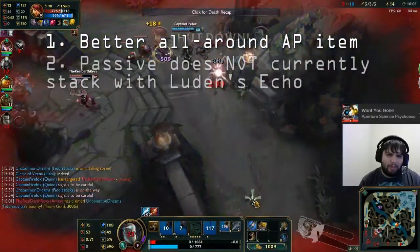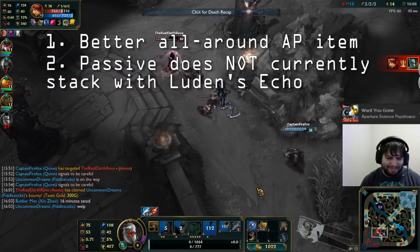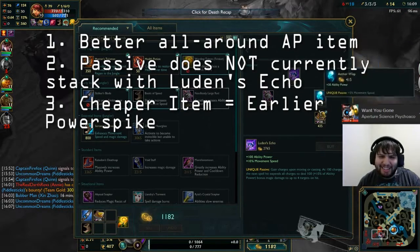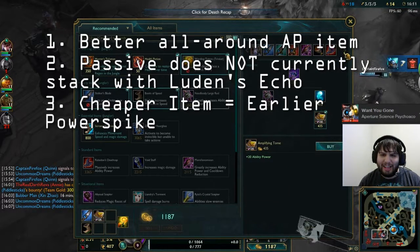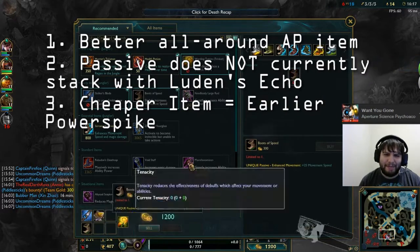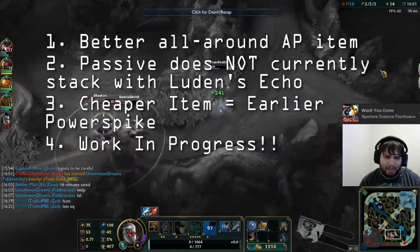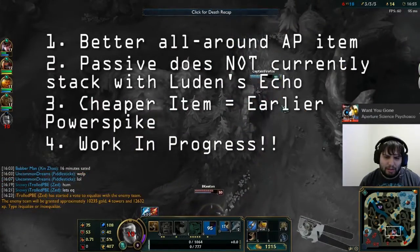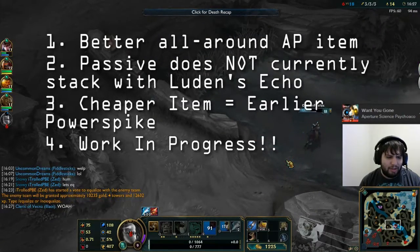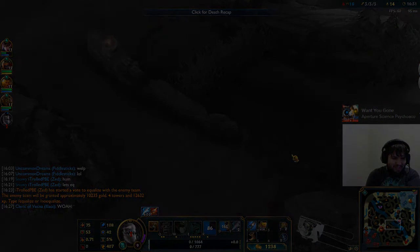The passive does not stack or combine with luden's as of now, but this may change. It's cheaper than either rune glaive or luden's, meaning an AP jungler's power spike will come earlier. Finally, this item was just introduced onto the PBE yesterday, so it's heavily work in progress — don't get too invested in its current stats as they may be nerfed or buffed before hitting live. That being said, I'm excited for the return of jungle fiddlesticks — are you?